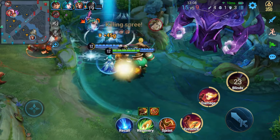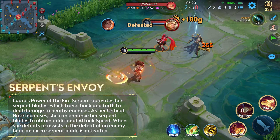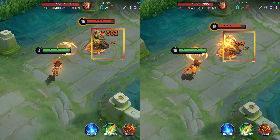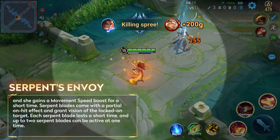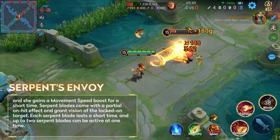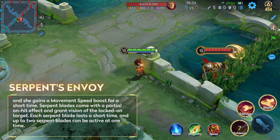Luara uses her mighty power of the Fire Serpent to battle the enemy. This is her passive effect — she fights by using Power of the Fire Serpent to activate her Serpent Blades. As her critical rate increases, her attacks are enhanced. When she defeats or assists in the defeat of an enemy hero, an extra Serpent Blade is activated and she gains a movement speed boost. Up to two Serpent Blades can be active at one time, each with a partial on-hit effect and granting vision of the locked-on target.